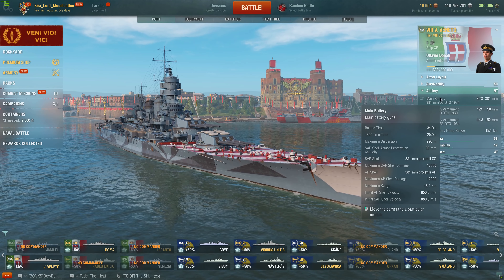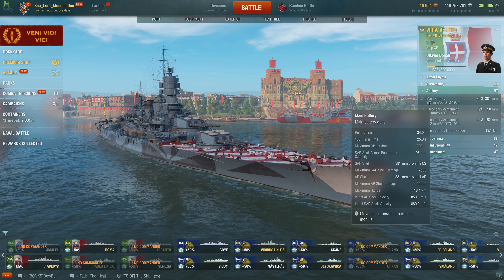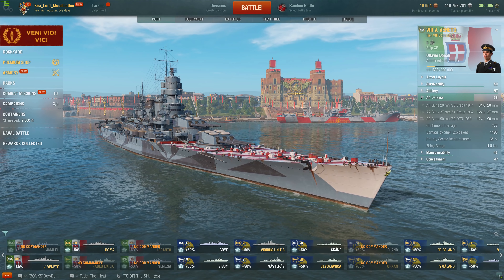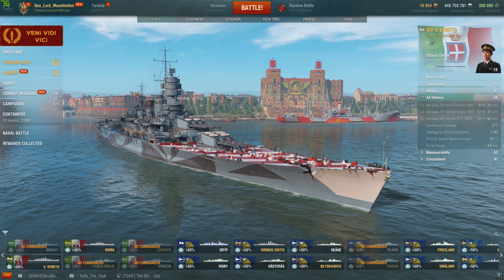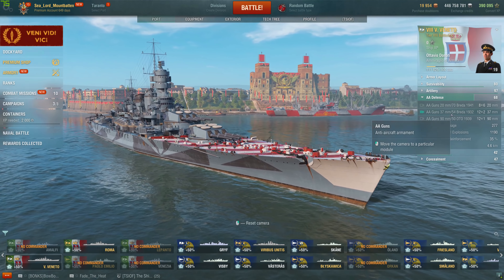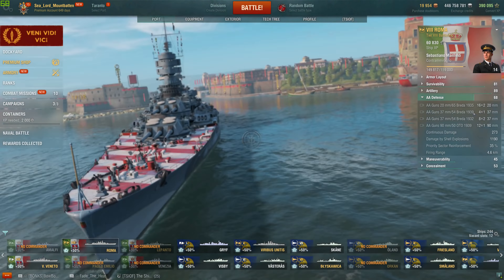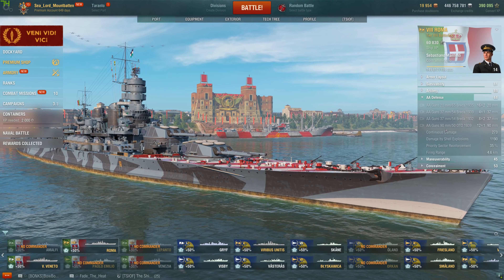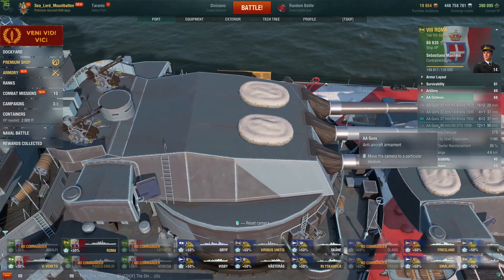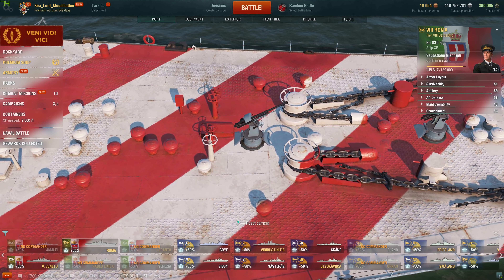The guns rotate in 25 seconds, which is always fun. The AA suite has the same rating as the Roma, although the configuration is a bit different. She has more of these dual 37mm guns than the Roma — Roma has a lot more single 37mm guns. It looks like they just consolidated these up on the deck into twin mounts. Other than that, they're pretty much the same AA-wise.